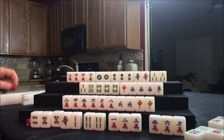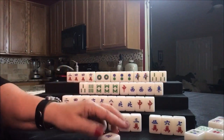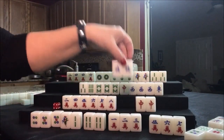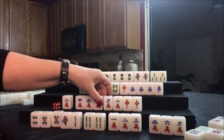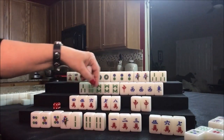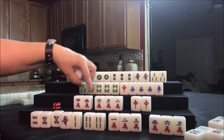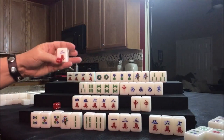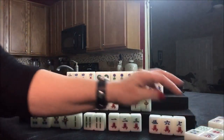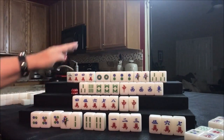I think we're better off to draw — three crack. North — that's a discard. Pong the north. Now, if we discard this two crack, they could be ready on either a six crack, nine crack, three crack, or three, six, or nine crack right here. So let's discard the two crack — or they could even pong that red and get another fawn. Any pong of dragons is a fawn. Two crack was discarded. Nobody can take it. We're going to draw for west — eight dot.